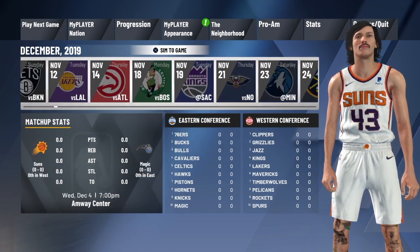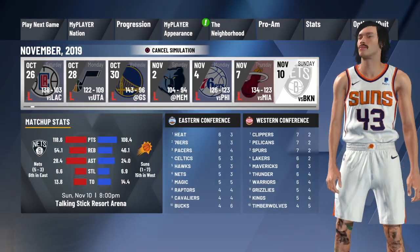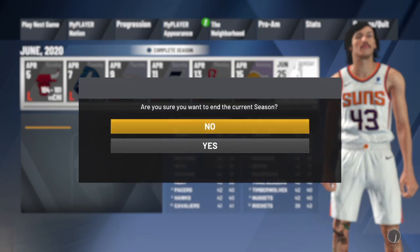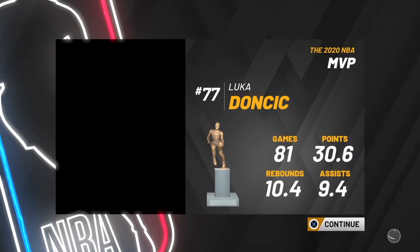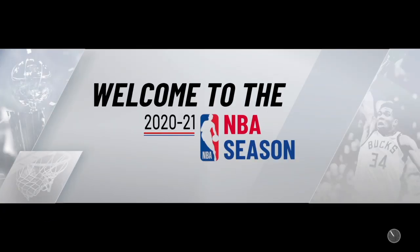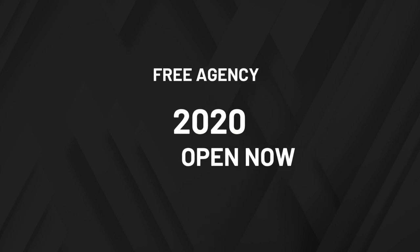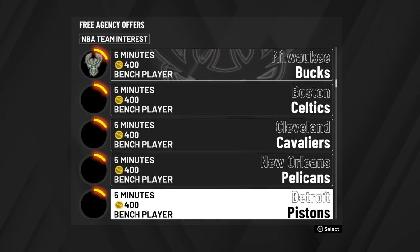If you are in this situation and you want to play another My Player Nation game, all you have to do is sim to the playoffs — sim to the end of the regular season. I had already played my My Player Nation game and wanted to play another one, so I went ahead and simmed to the end of my season. Once you get to the end of the season, complete it and skip through everything. Try not to make the playoffs so it goes by faster. At the end of the season, it will bring you to a screen — just hit answer free agency.